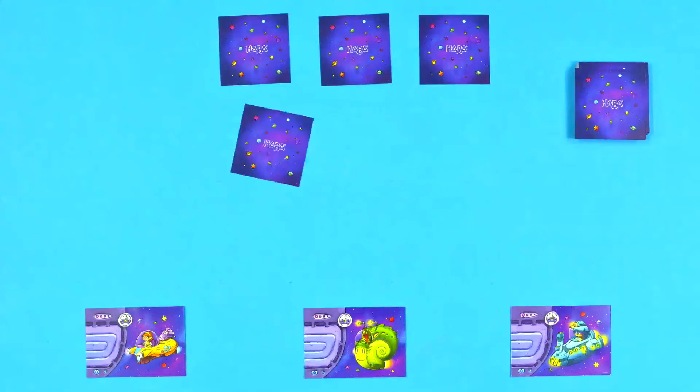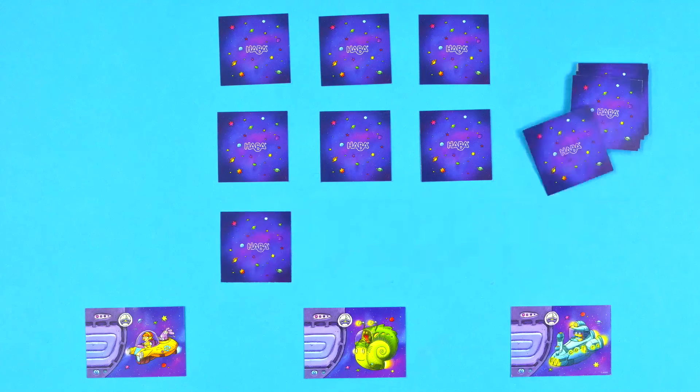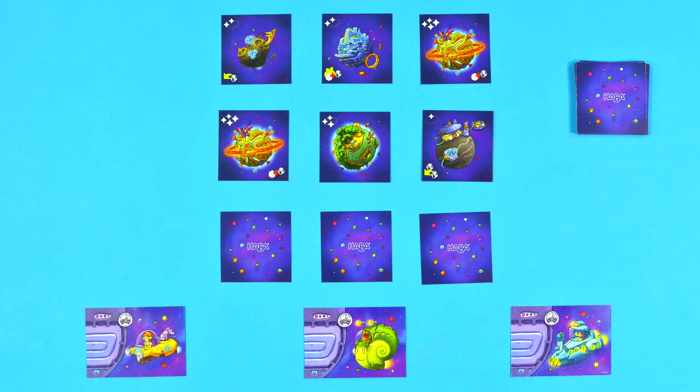Here's how to set the game up. First, choose a spaceship card and place it down in front of you. Then, shuffle all the planet cards face down. After that, place nine planet cards face up in a 3x3 grid in the middle of the table.